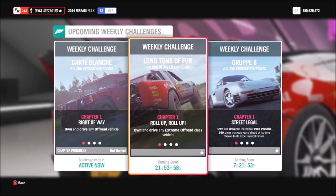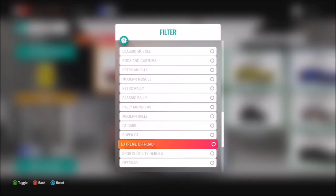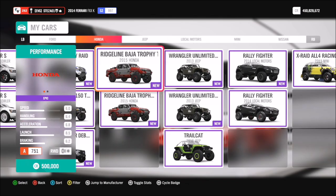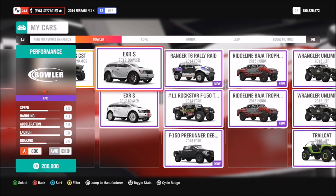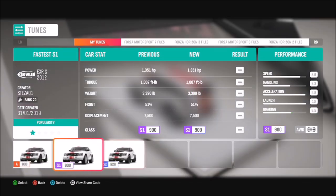Without further ado we're going to get stuck in and have a look at what cars we can pick from. If you go under your garage you will see a variety of extreme off-road cars when you filter them. There are quite a few, but personally I went for the Bowler EXRS. I use this one all the time for any sort of off-road racing. I've got three tunes for it but the one I recommend using is the middle one, the S1 class.